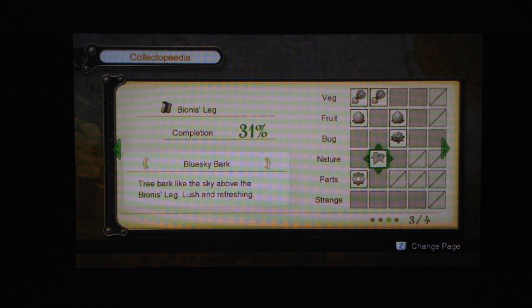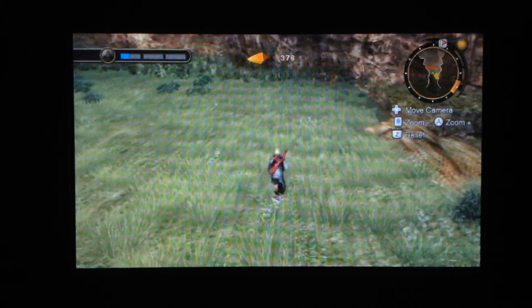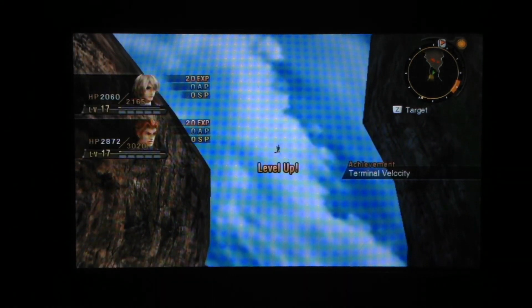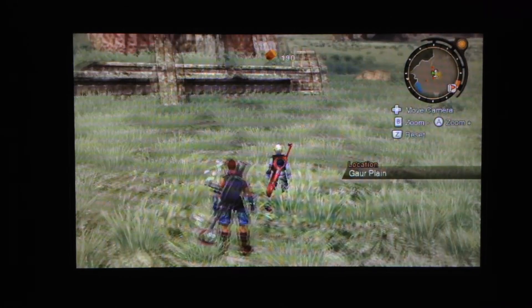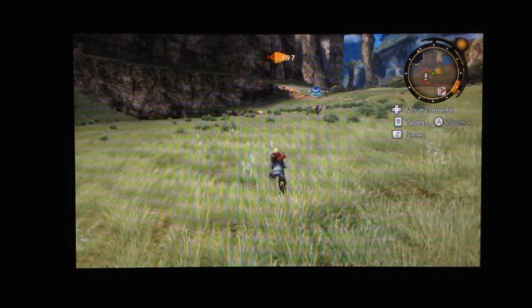And we found Blue Sky Bark — another collectible. Let's grab that key item. Guess what we'll need that for. See how there's nothing below us? Let's jump off! We get an achievement — Terminal Velocity, which I'll put in the video description. And as we jumped off, we leveled up — that's kind of awkward. We're back at the Jabo's Rock rest area, just to save me from walking back. You get an achievement for it, so it's free experience — why not?